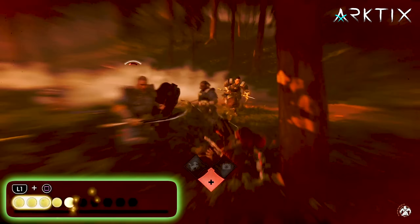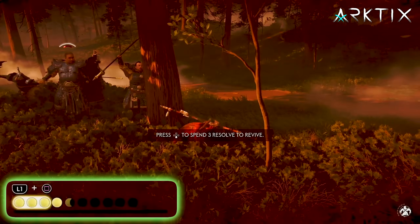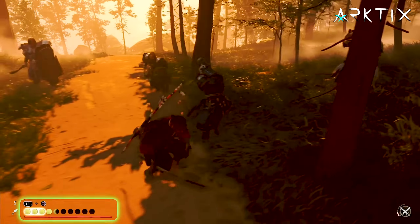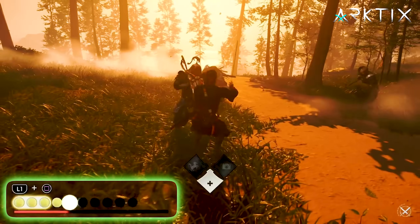So when you take lethal damage, you should have enough resolve to use Iron Will to bring yourself back, and then you'll be at half health immediately. As long as you're not taking damage super often, it's pretty hard to die with this build.